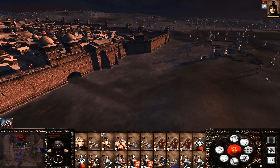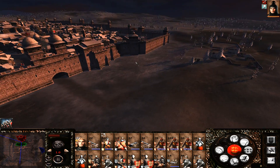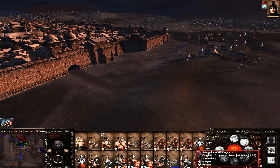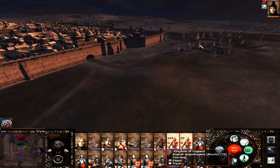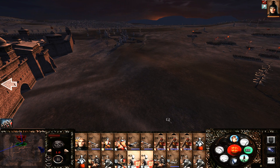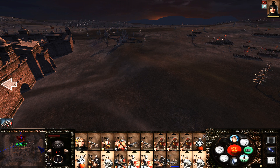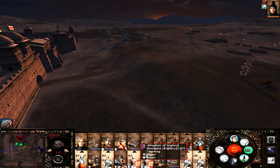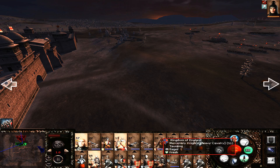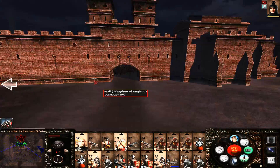We have reinforcements, however they cannot come on until my men start dying, so we're going to lose quite a few here. We're going to start off with our ranged units because that's going to be useful. Then we'll get our infantry just behind, and we're definitely going to lose the cav battle, so we need to be careful what we do here.